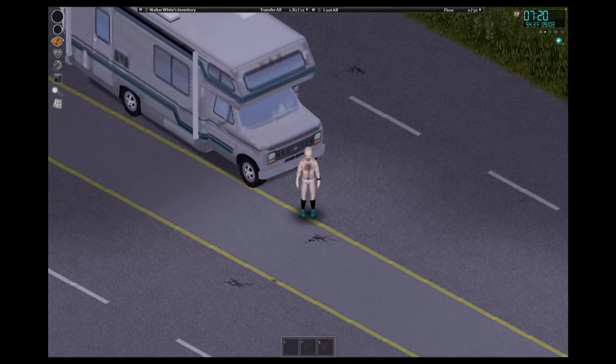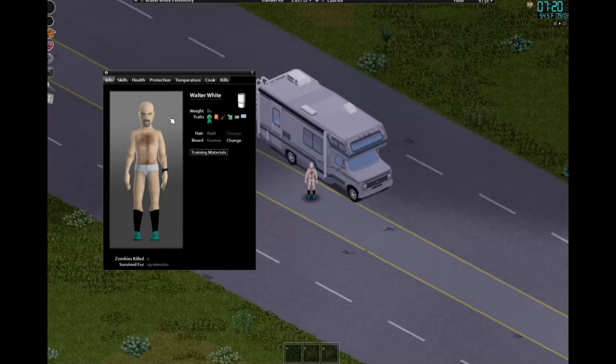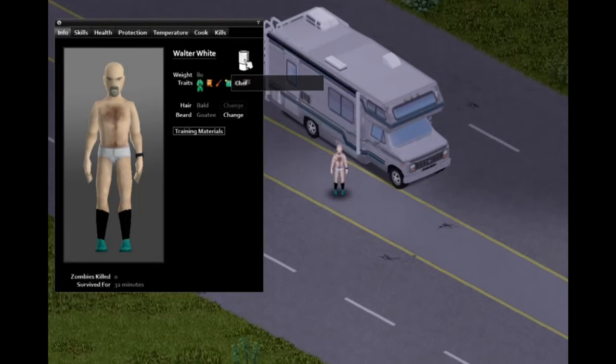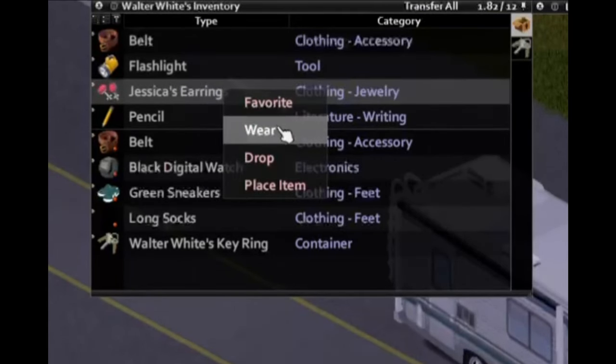Hello everyone, and welcome to a slightly different Projects on Void episode. Today we'll be breaking bad with a great cook himself, Walter White — a bold, goateed man with no clothes. He's a chef because he makes the best meth this side of America. He's asthmatic, sentimental, a fast reader, spawning in with an RV, an expert driver, and out of shape. He has Jesse's earrings as a sentimental item.